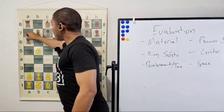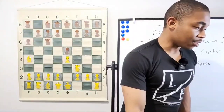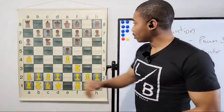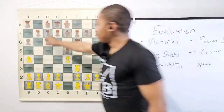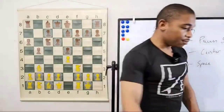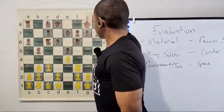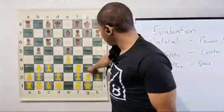After bishop b5, a6, bishop to a4 — we're going to a repeat of this opening. After bishop a4, knight f6, kingside castle by Kasparov, bishop to e7. After bishop to e7 we got the moves b5, bishop b3, d6, and then c3, and then castle kingside. After kingside castle we got the move h3 again.